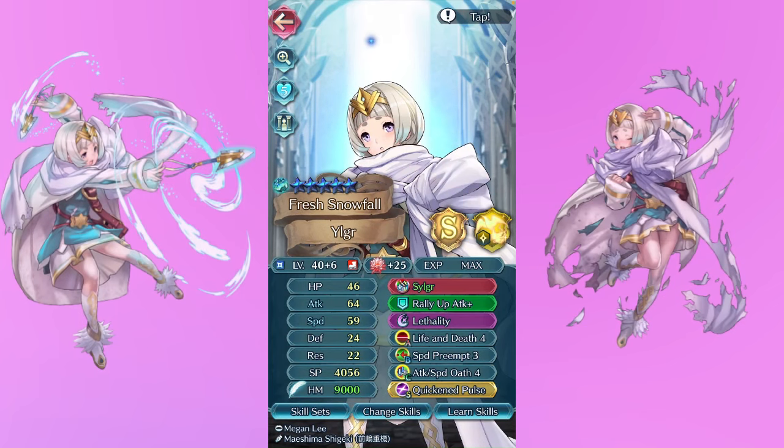I don't normally like to include formas in this list, but we have the beautiful, majestic Ilgur — not the crab, just Ilgur — and of course I had to include her; it's literally in my contract. I was so excited when her banner got the revival. So I gave her of course anything I possibly could, and I was so excited to be able to pick up Lethality as well as Life and Death 4, Speed Preempt, and Atk/Spd OC 4.